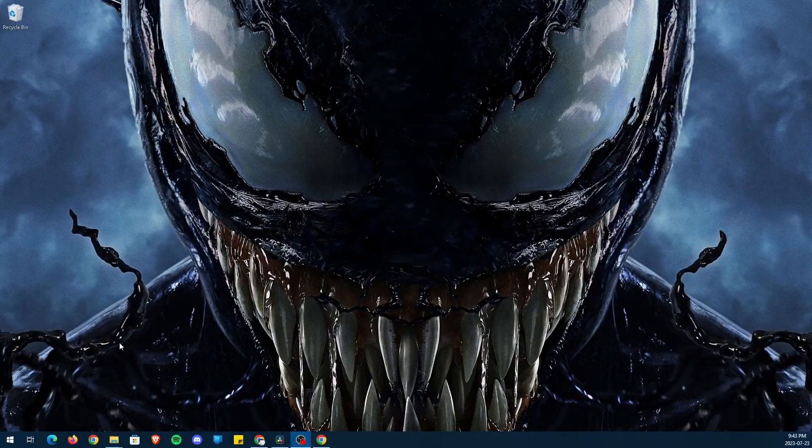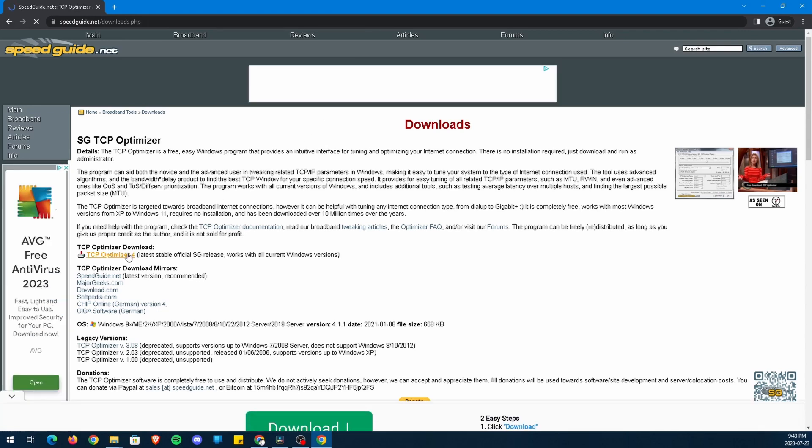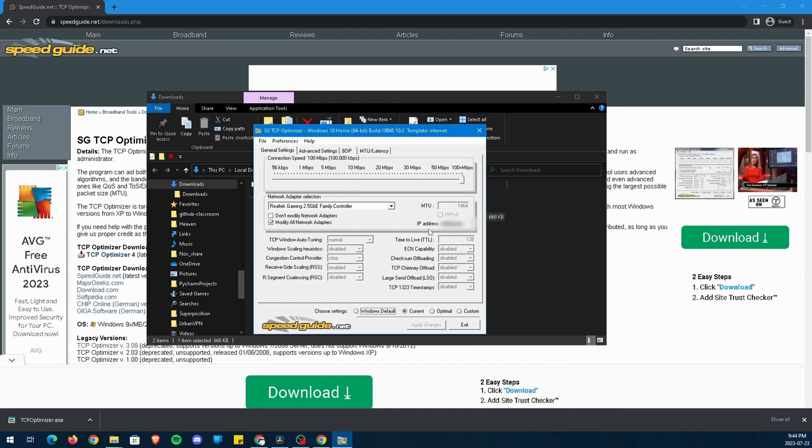To start optimizing TCP interaction, head to the link in the description to install TCP Optimizer 4.0. Once on the website, click on the blue text to start the install. Once completed, right-click on TCP Optimizer and run as Administrator. Now that we have TCP Optimizer, we can now optimize our settings. Head to the top and adjust your pointer to your internet speed. I have 2.5 gigabits of upload and download so I'll set it to 100 plus megabits. Now head to the bottom and click on Custom to change the rest of the settings.